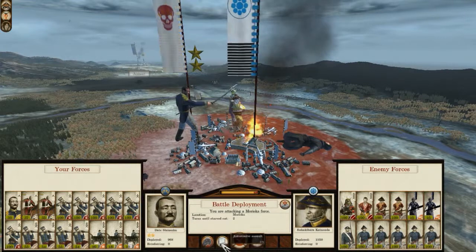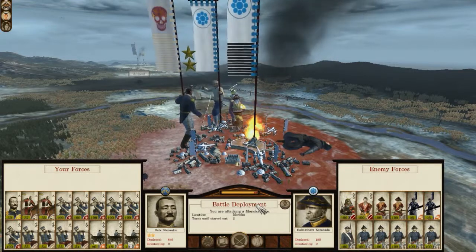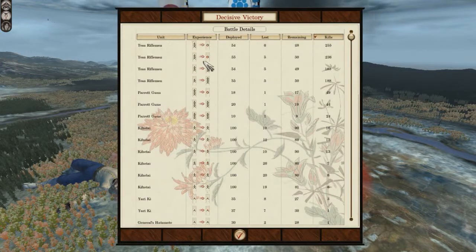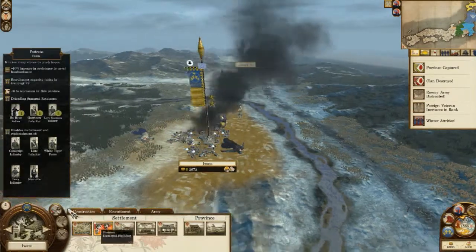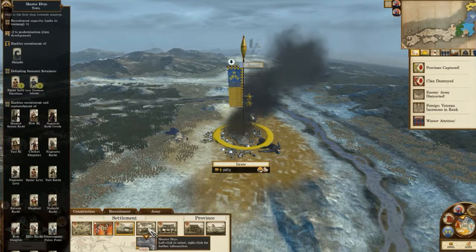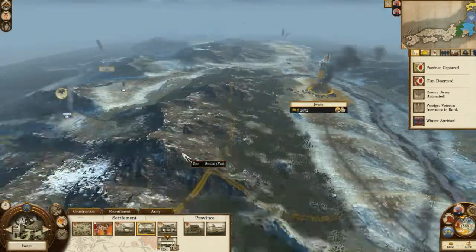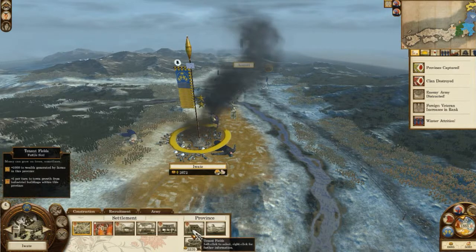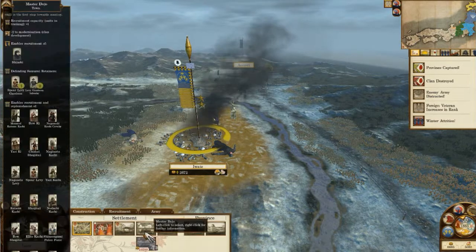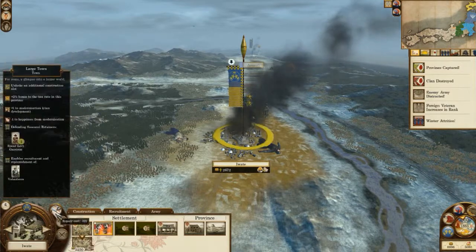They have a siege, so I'll auto-resolve this because I'm quite bad at sieges and the AI is not — plus it would take a long time just to kill them all. That was good — peacefully occupied! Okay, they have a cannon range and a master dojo. We're going to have to destroy one of those because the other one will give a huge charge bonus for our units. Destroy the cannon range — and repair that one.